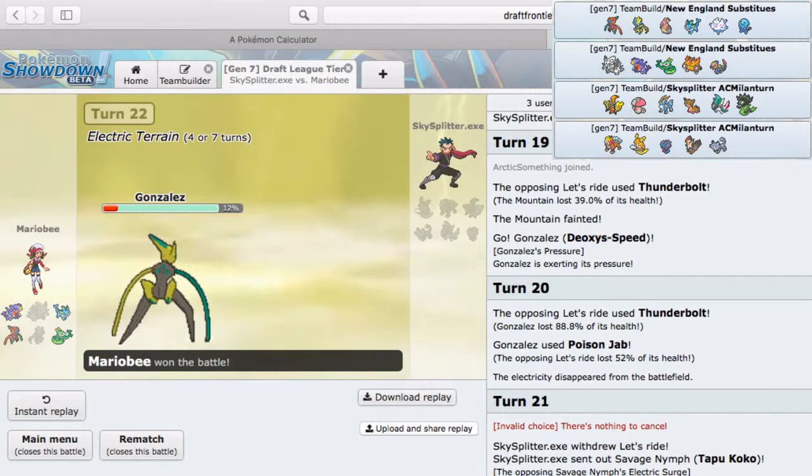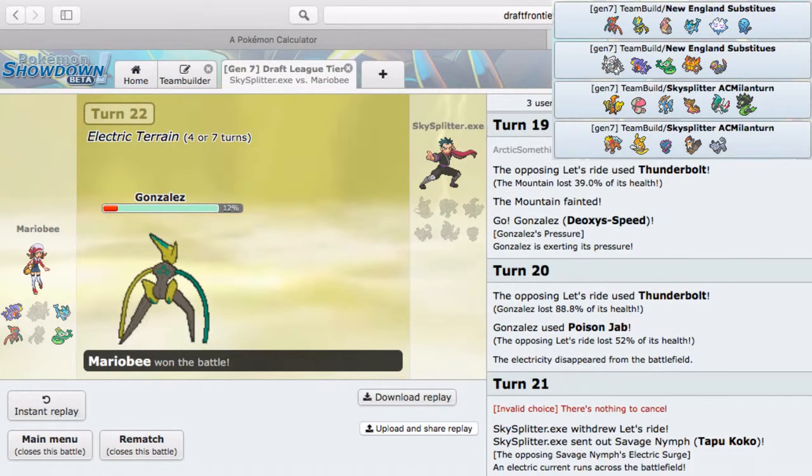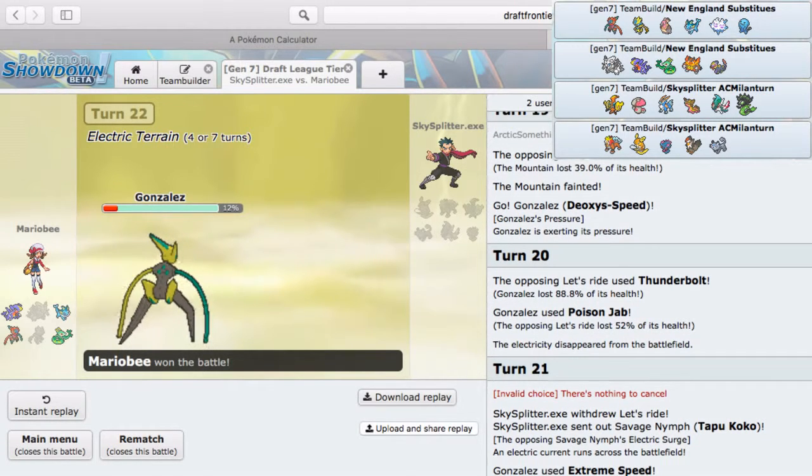He brings in Tapu Koko but it gets knocked out — GG! That was a really good game. Scarf Garchomp really put in the work, and the play that really helped me was the crit on Tapu Koko. Zeraora also put in a lot of work. Deoxys-Speed didn't even get a chance to set up hazards but it wasn't needed — though Stealth Rocks would have helped a lot. Regardless, we got the 4-0 victory. Good game to my opponent sky splitter — we take the win for week two. Thank you guys for watching and have a great day!